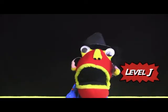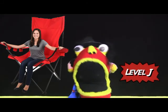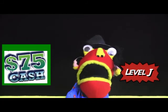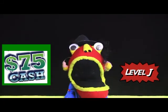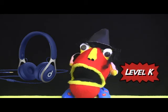At level J, you get a choice: you can either get this giant tailgate chair — it's big, it has cup holders and a holding bag — or seventy-five dollars in cash. That's green cash!